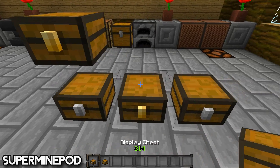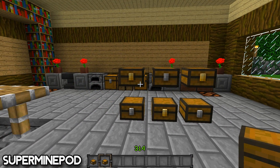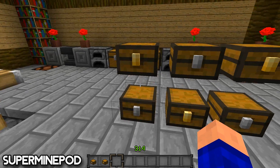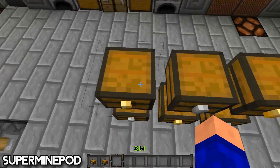So I put some items in here, and what you can immediately see is that it looks a lot smaller, but it has the same amount of storage space. The large display chest has the same capacity as a large chest but it's really small.